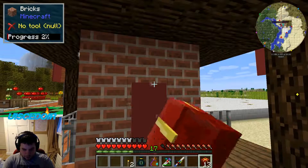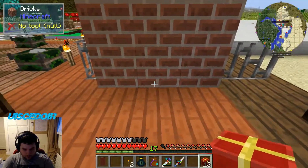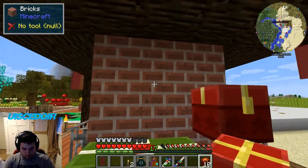They're red when they're in your inventory, and they're red when they're placed onto the ground — when they're just sitting on the ground. But let's see, where do we need chests for this first?